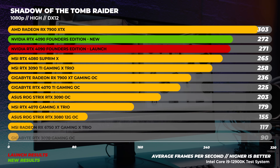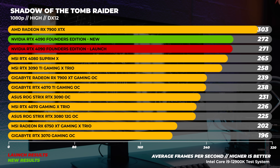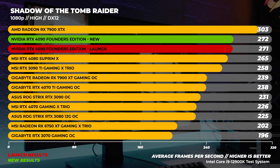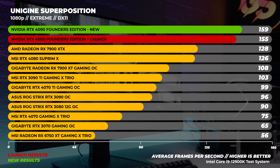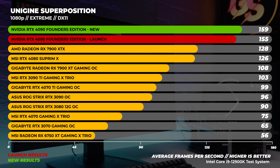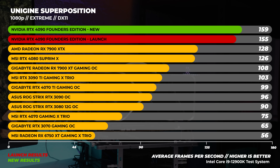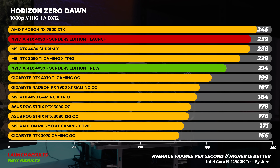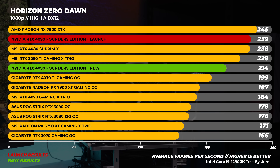In Shadow of the Tomb Raider in Windows at 1080p, we see the RTX 4090 Founders Edition only pick up a single frame of performance, so nothing interesting to see here. With Superposition at 1080p Extreme, we see a slightly different result, with the RTX 4090 Founders Edition picking up four frames per second on average — this test is super GPU bound. Finally, in Horizon Zero Dawn at 1080p in Windows, we see quite a bit of difference in performance. This is a bit of a trend with Horizon Zero Dawn across all resolutions.